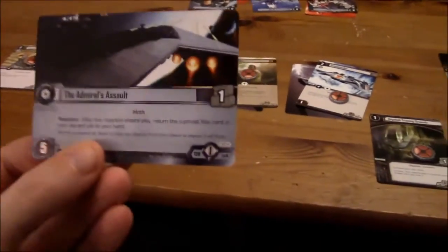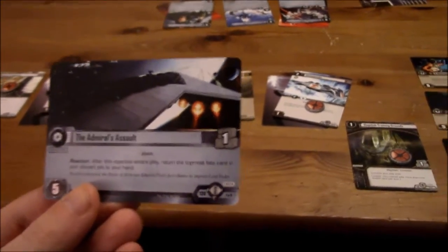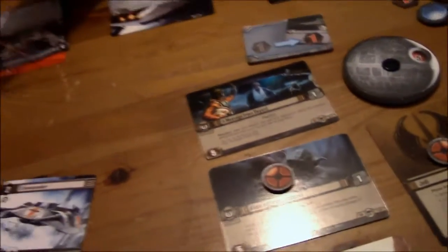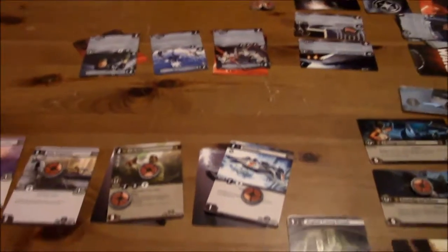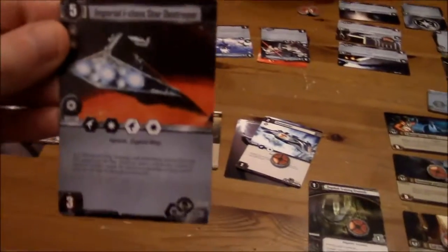Drawing. Admiral's Assault on Hoth. Well, draw your other one too while you're at it. Admiral's Assault reaction: after this objective enters play, return the topmost fate card in your discard pile to your hand. So what's the topmost fate card? This one — you get to put this one back into your hand. And then this one is the Death Star — the ultimate power. Imperial Naval Faction only. Your opponent cannot declare more than two attackers against this objective. And now yes, it is your turn.